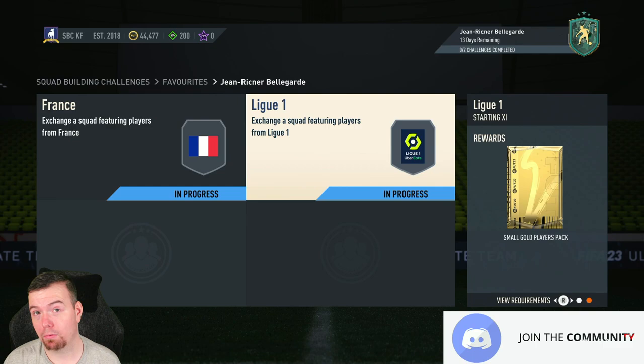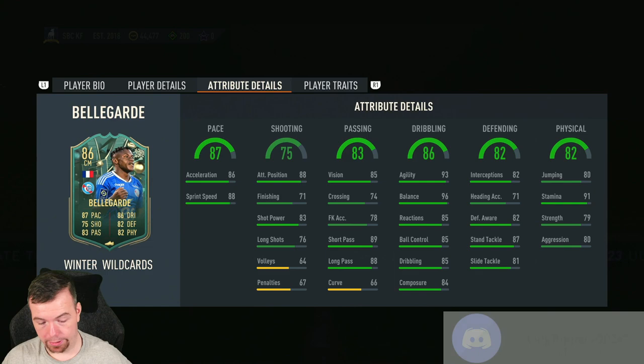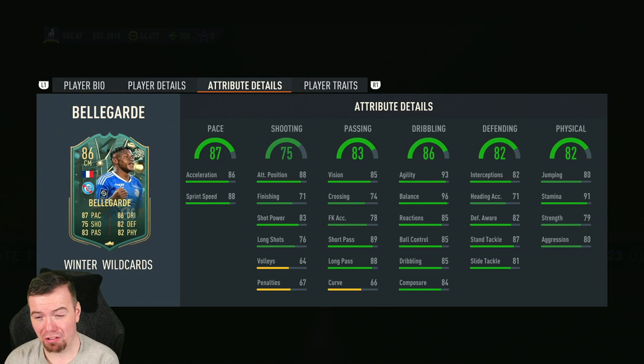Less than 30k to complete — it's 28.8k, which is pretty decent. You get a small gold players pack, a 5k pack — nothing fancy, but you do get a red gold back which isn't too bad, especially if you pull some French league players. This card is 100% not just an 86-rated card — it's definitely worth the price at 37.9k, just under 38k. I'd love to know who comes up with the SBC pricing for these Winter Wildcards because we've had some good ones and some terrible ones — this is a good one.